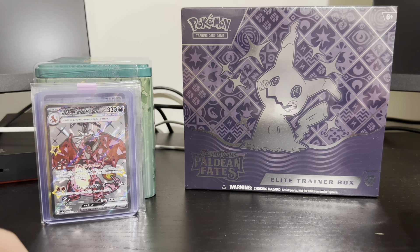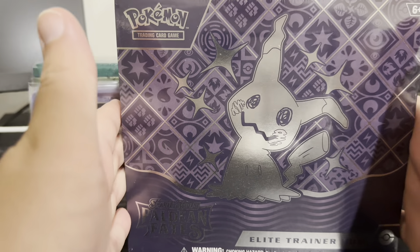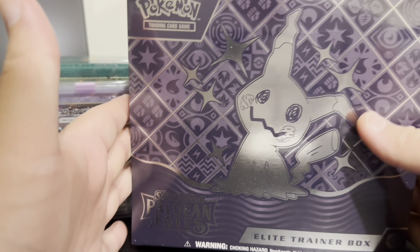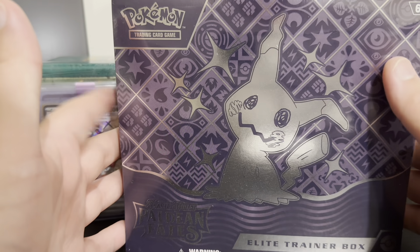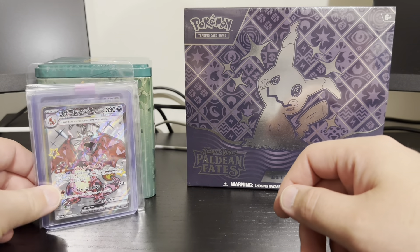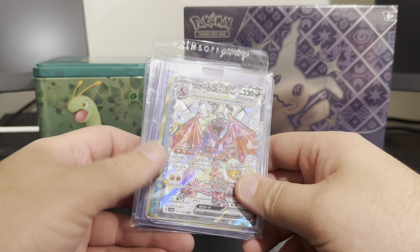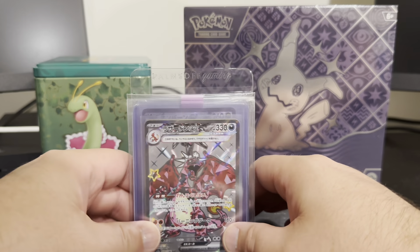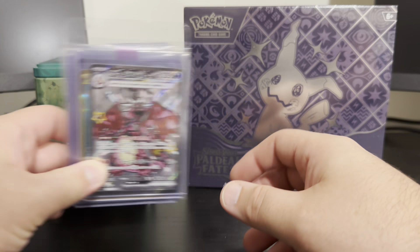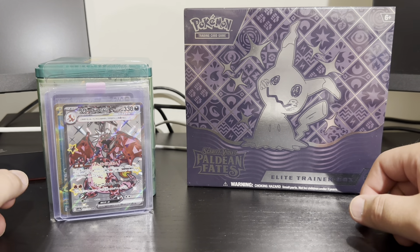Hey guys, welcome back. Today we're going to be comparing some packs — what we get with roughly $90 Australian for this Elite Trainer Box, versus what you can get for about the equivalent in singles that are readily available online for about the same price, and weigh up what's better. So let's crack into it.